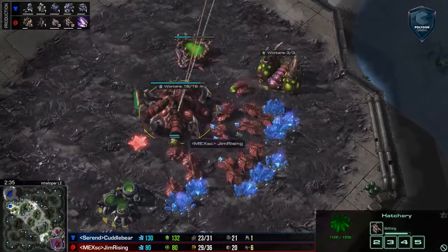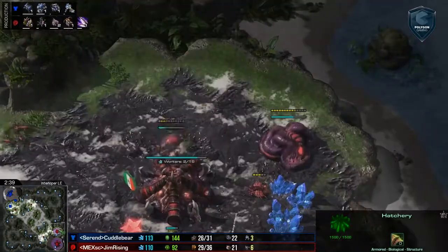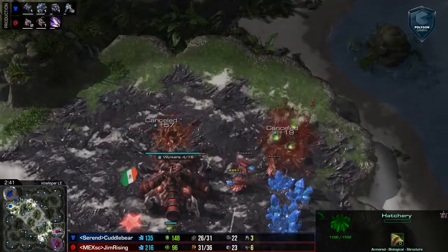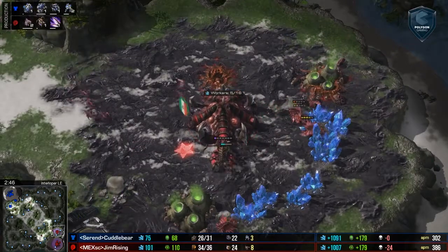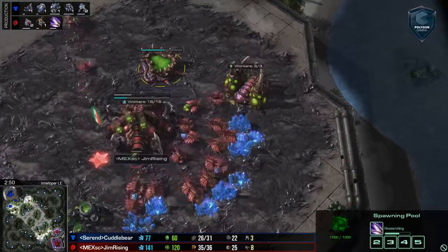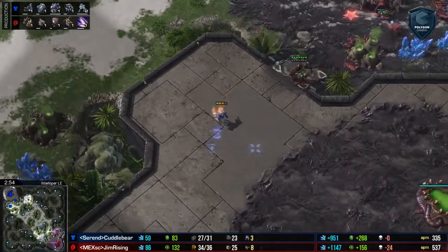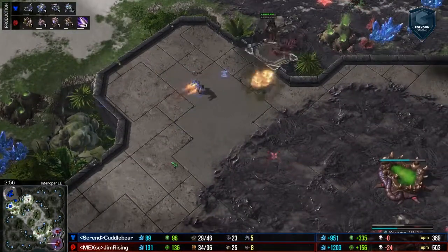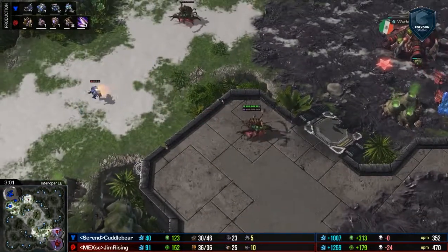This game is going to be a little bit of a technology-based game for Gem Rising, who typically is a player who likes to play with a heavy economy. So seeing him go for the faster gas and staying on the gas here after a spawning pool is very, very interesting. I'm not sure if this is typical of the current meta or if it's just a stylistic thing for Gem.